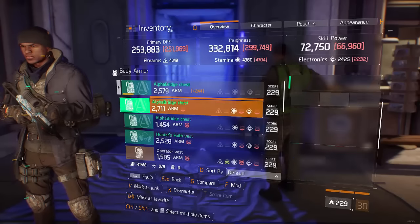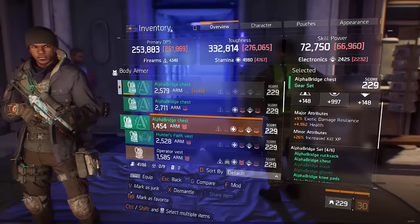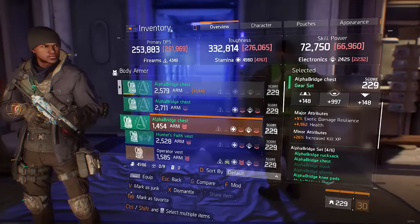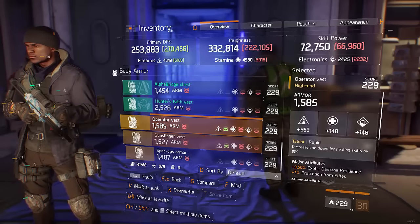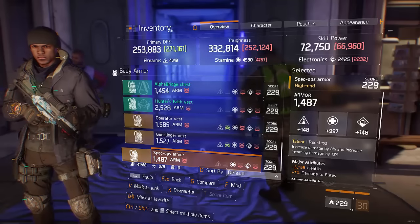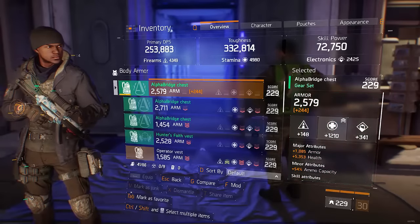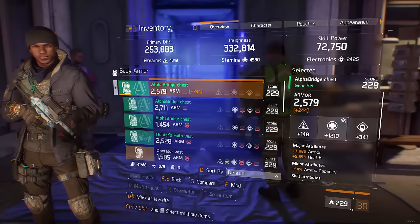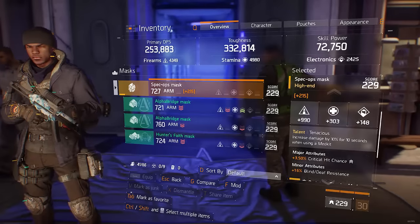For the second stat on your chest piece it really depends on what you're doing. Health can be good; exotic damage resilience can be helpful against grenades; health on kill is a pretty small amount so probably not worth it; protection from elites really isn't that great. In PvE you also want damage to elites. In PvP scenarios you just want armor and health and you'd be perfectly fine — the other things don't make that big of a difference.